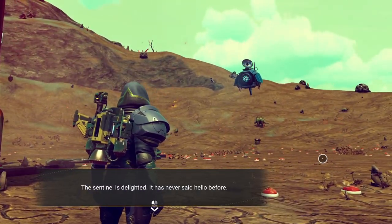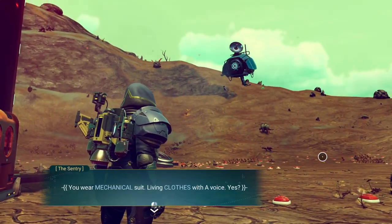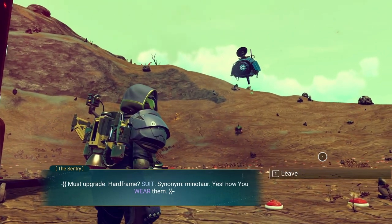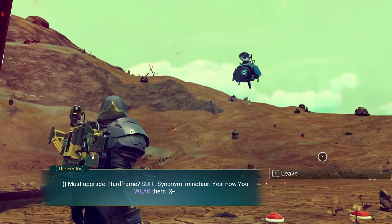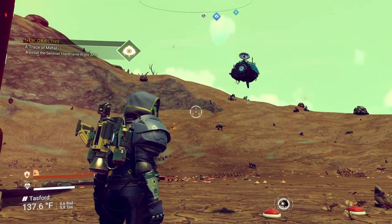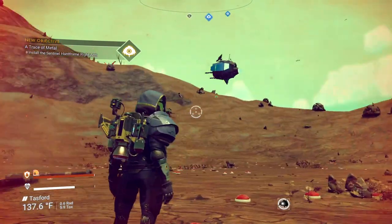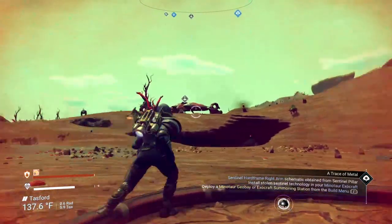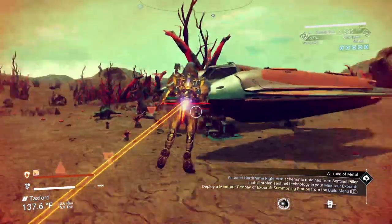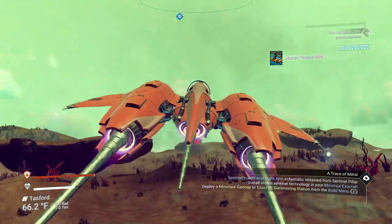'You wear mechanical suit, living clothes with a voice. Yes. Must upgrade. Hard frame. Suit. Synonym. Minotaur. Yes. Now you wear them.' Then it says: 'Go. Good. Goodbye.' So we need to get home to our main base and build things up. The sentinel forces on that planet have been disabled. Not finding my base immediately but not too worried about it — want to build all this on my main planet.